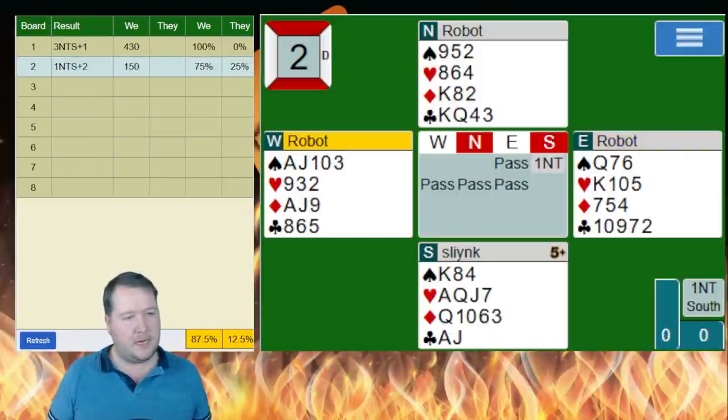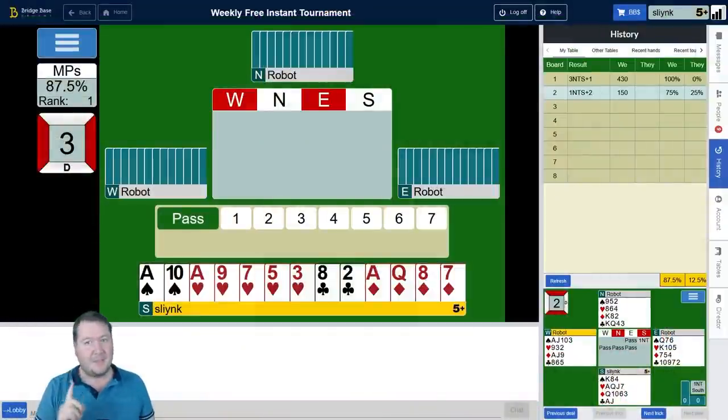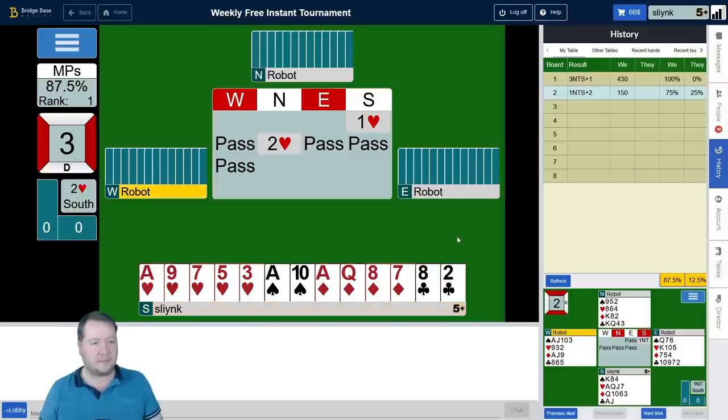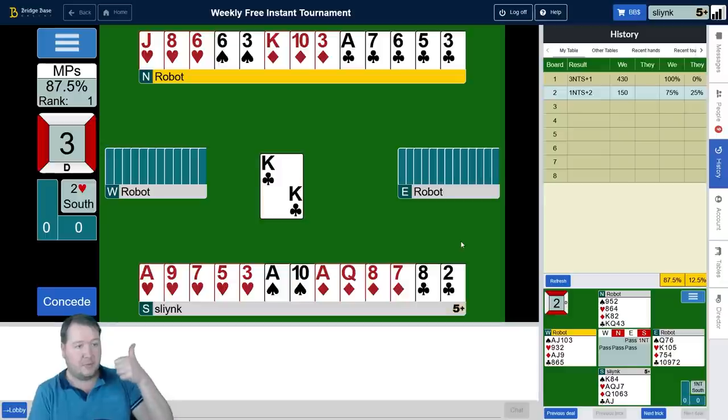Moving on to board three. We've got a 15 count but with a 5-4 shape — actually a 14 count, but it feels like a 15 count. I've got some nice aces and decent shape. We'll start with one heart, two hearts — I'm not inviting with this. Partner has a maximum with useful cards, and I have a club loser, a diamond loser, a spade loser, and a couple of hearts. The diamonds could be 3-3, the jack-nine could fall, or I could set up clubs.